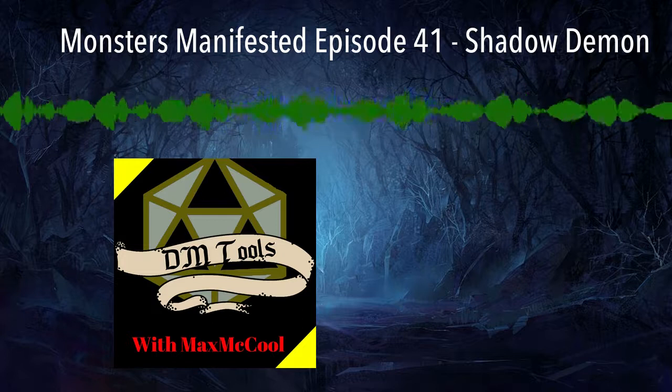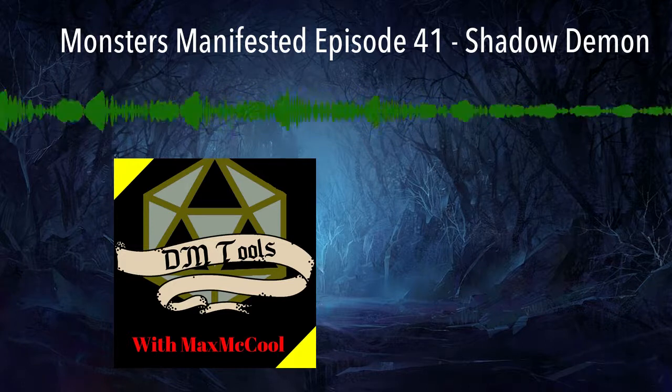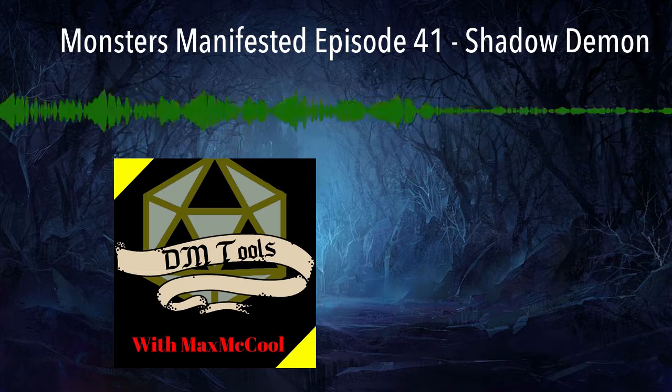The Shadow Demon's stat block can be found on page 64 of the Monster Manual, and its lore can be found on page 54. Without further ado, let's begin there.